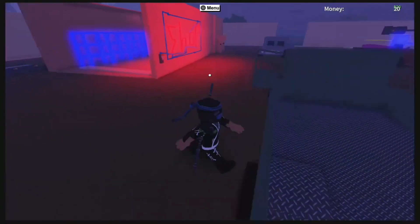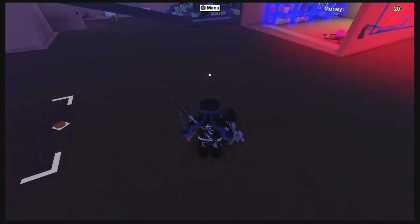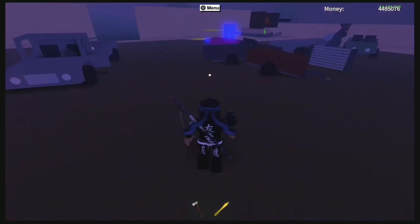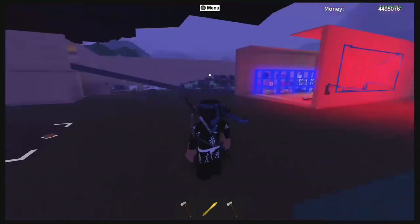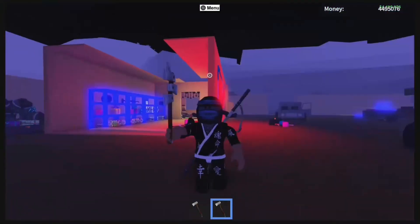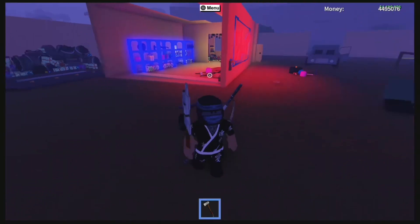The way to know it worked is when you spawn in or get teleported, you'll have the axe in your hand. There's the axe we dropped before — and since it hasn't teleported me, there you go, that's the axe we duped. You can see we now have two axes. I didn't cut the video. That's basically how you do the glitch.